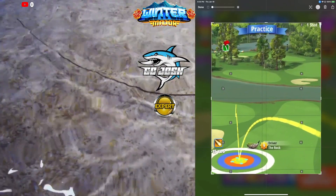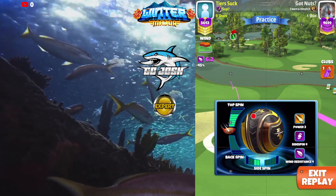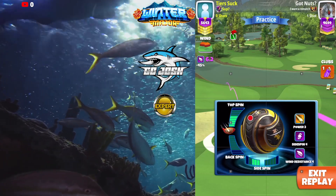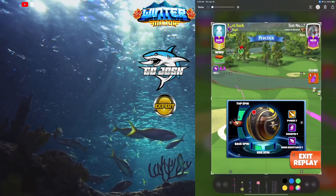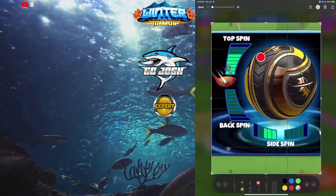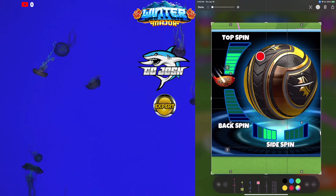We're going to switch to our Apoc bag — Apoc Sniper. If you're playing this shot with a Sniper 9, I recommend you use a P4 ball at least. You can also use a P5 ball here if you need to. The reason for that is the Sniper 9 is a couple of yards short on distance.